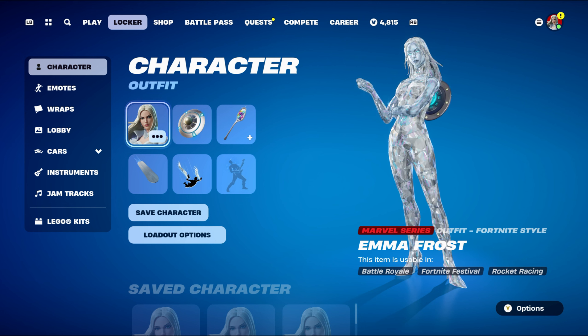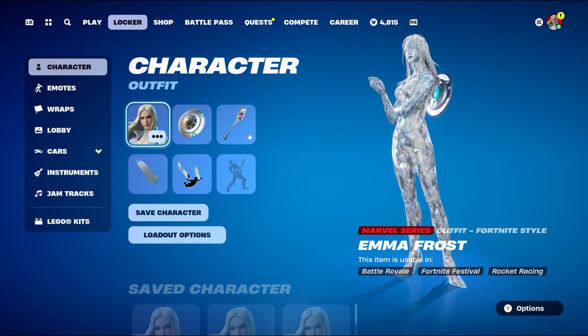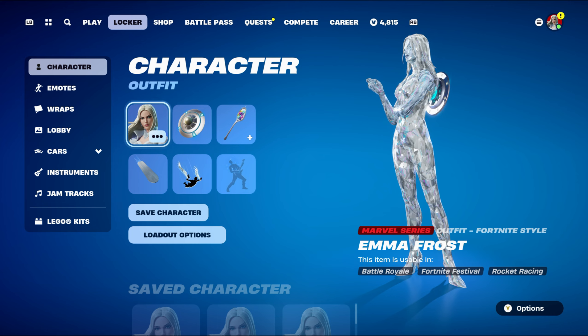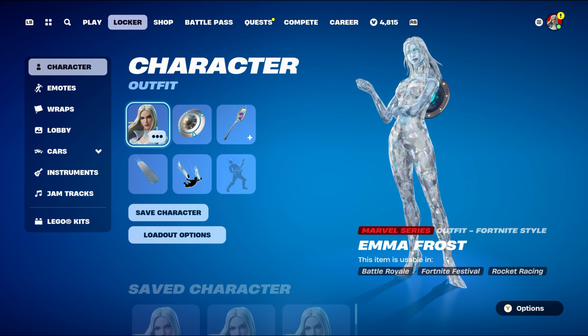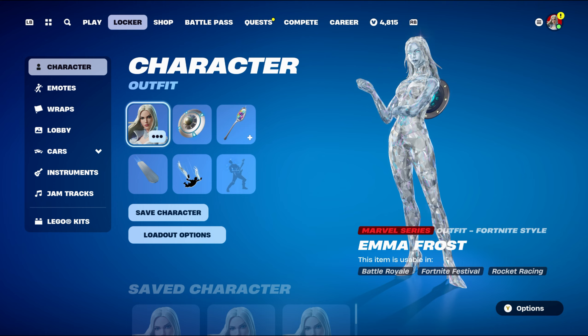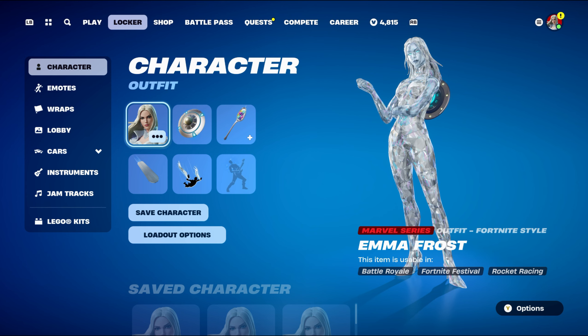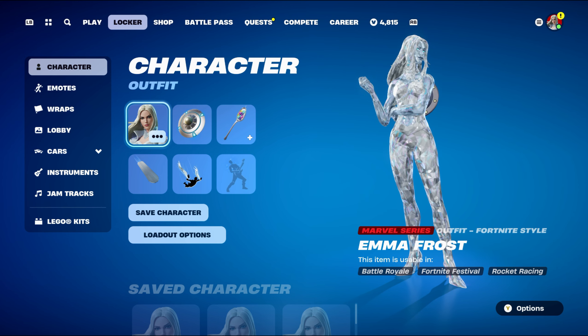That's all the Emma Frost skin combos done. I really do like this skin a lot — I've been using it since I unlocked it yesterday. Making combos for the second style was the hardest, especially finding weapon wraps to match the colour scheme. If there are any other Fortnite-related videos you'd like to see — skins, back blings, pickaxes, gliders, contrails, weapon wraps, or anything else — feel free to let me know in the comments below.